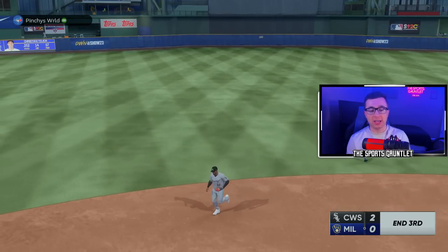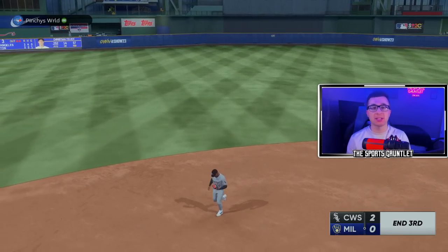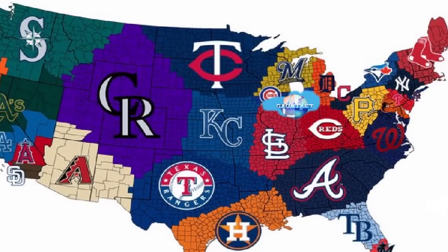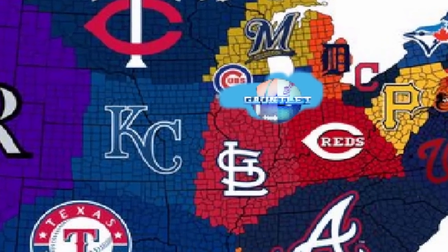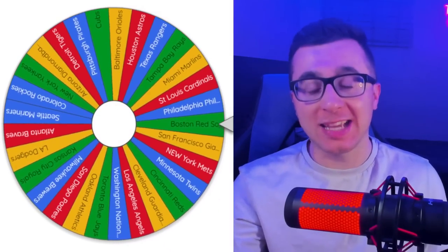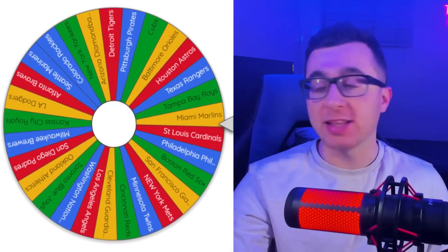We're in the third inning. Robert keeps on running — we're not getting a cut scene. Don't tell me this game froze. He quit! And that's how the first game of MLB Imperialism ends. That allowed us to take our first territory — we've conquered half of Chicago. It's time to figure out the next team we will be using.